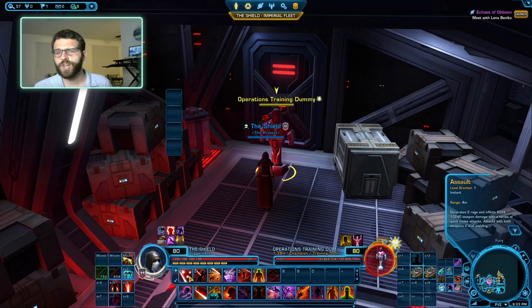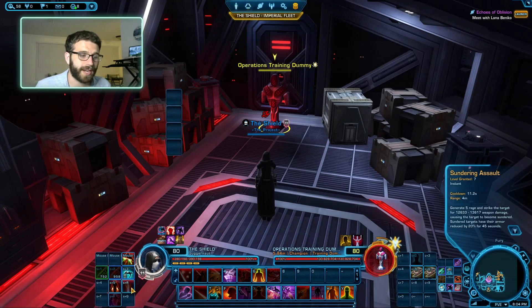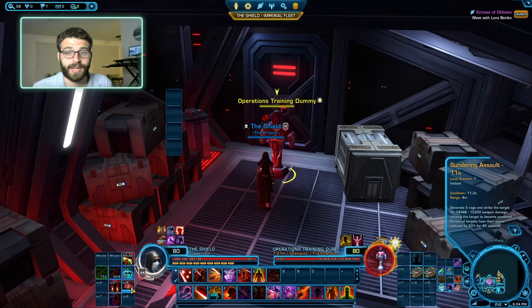Let's talk about some general rules for playing the Vengeance Juggernaut. Rule number one: if you don't have rage, you need to build rage. We're prioritizing building rage before anything else in this rotation, because if you're out of rage, you're not doing any damage. Normally, just through Sundering Assault, you should have rage throughout the rest of the rotation — it shouldn't be too much of a problem. Rule number one: if you don't have rage, get angry and build some rage.